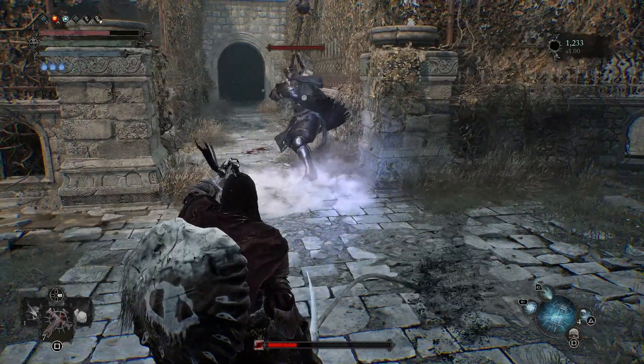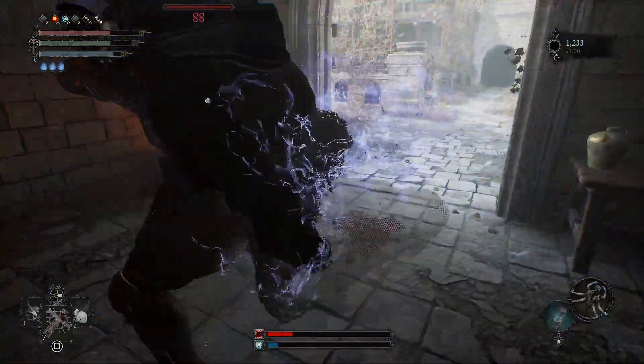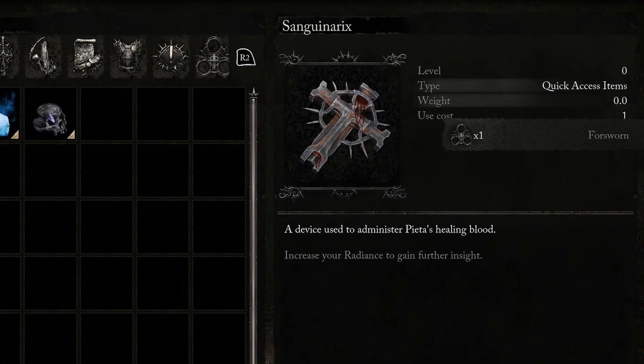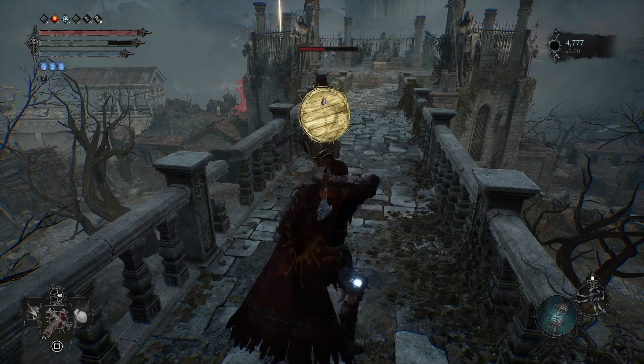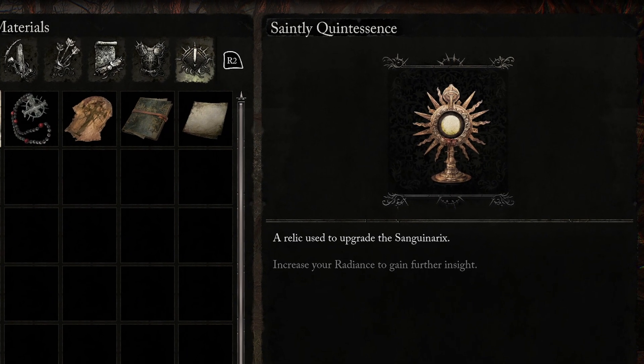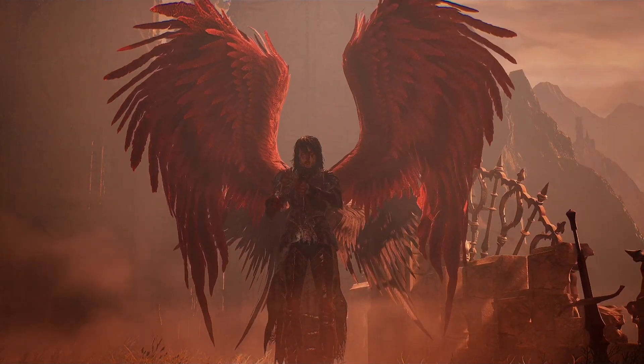Lords of the Fallen, like many dark fantasy action RPGs before it, limits you to only a handful of healing items between rests. Called Sanguinarics, the game starts you out with only three. But fear not — you can increase the amount of charges and the item's effectiveness through hidden items called saintly quintessences. This is only possible after defeating the first major boss, Pieta, She of Blessed Renewal.